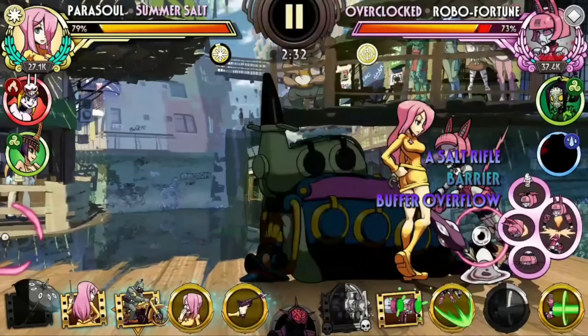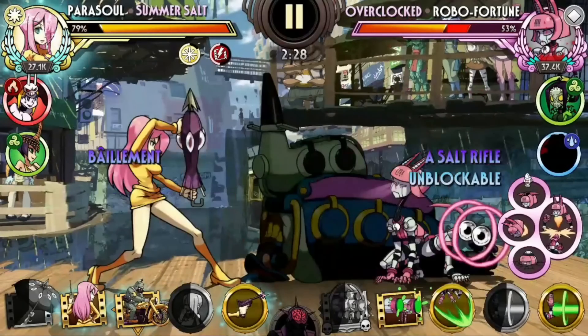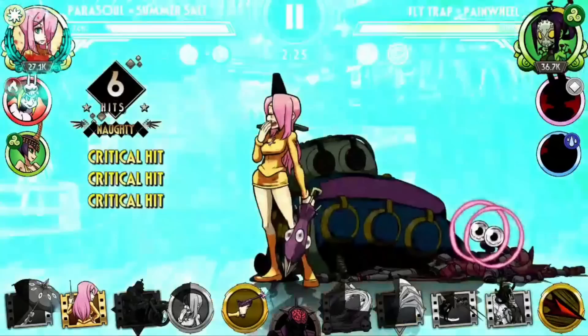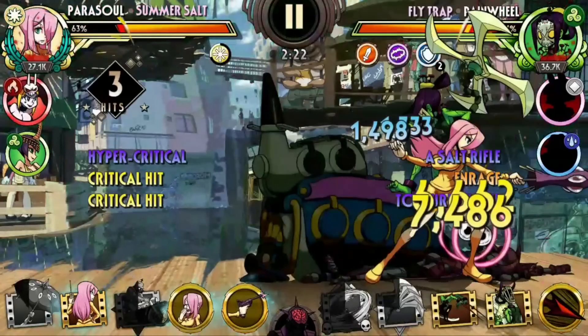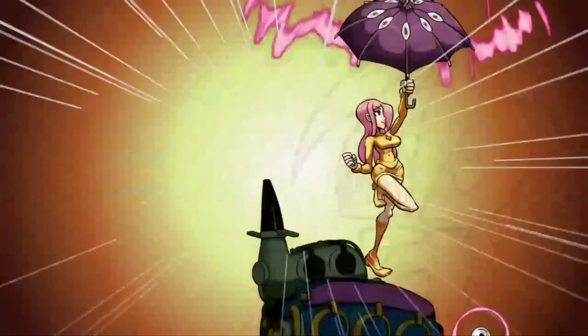Not to mention, she also has the highest raw attack stat of all Parasols in the game. Somersault has it all — precision, buff control, immunity, and damage. She only lacks regeneration but given her kit, I think this is a weakness that she needs to have.